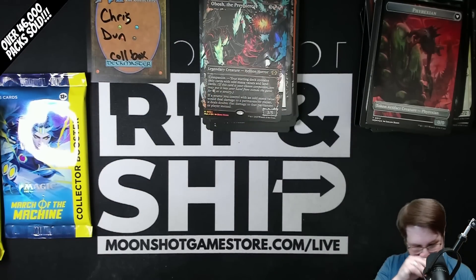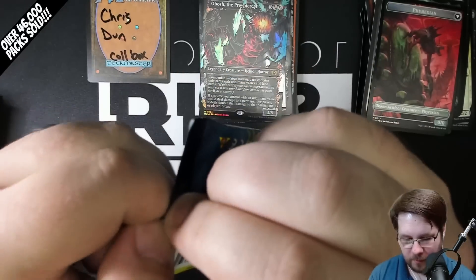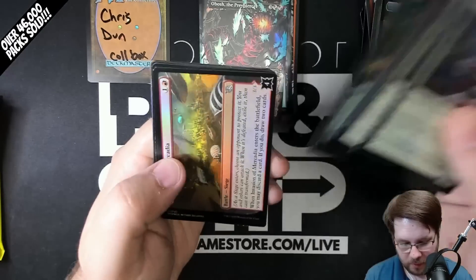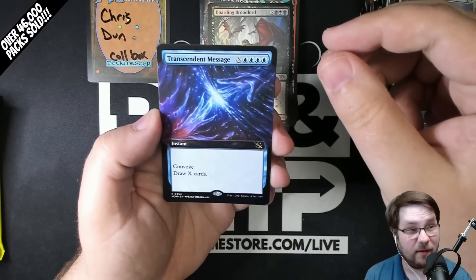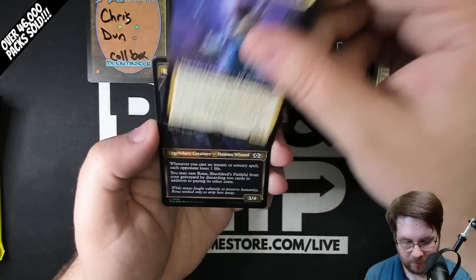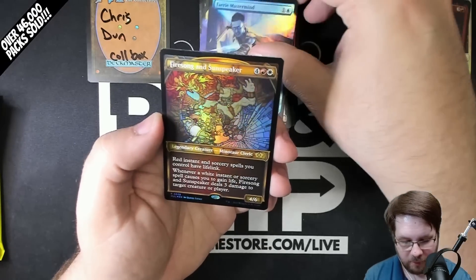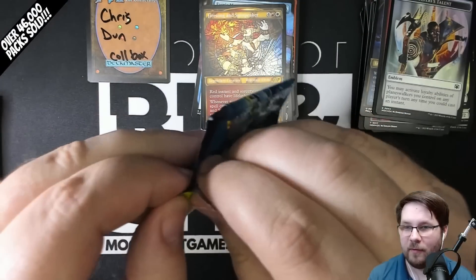Foil Yargle, etched. Will extended. Liliana's Talent — enchant planeswalker, cool cycle. And a foil Bosh, the Prey Piercer. All 10 of the companions got on the Multiverse Legends sheet, including the Band Blue Tree — so that's a thing. Foil Mountain. Hoarding Broodlord, rare, extended. Transcendent Message.